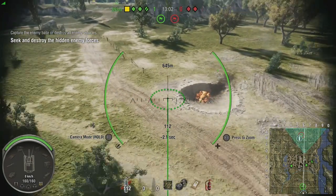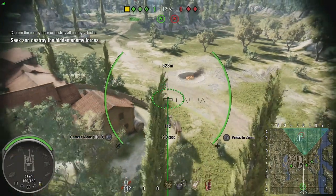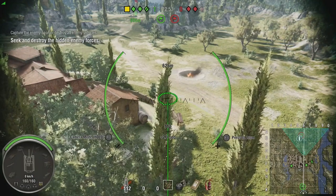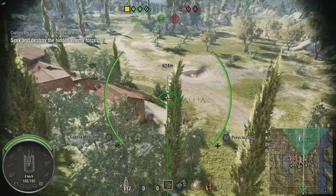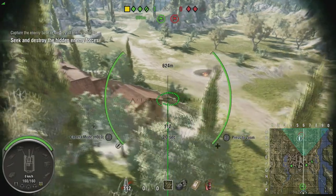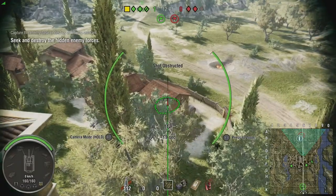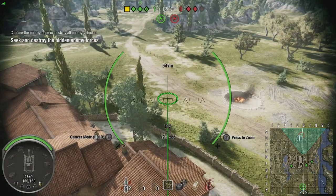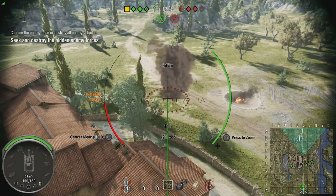If you want to see the trajectory of your shell and whether anything is in the way, press and hold the right stick to get trajectory mode. You can still zoom in and out, and you can see where your shot is going to go. The line in the centre of the screen showing the trajectory will go red if anything is blocking it — move past the obstacle and if the arc is right, it will go green, meaning you can fire over it.